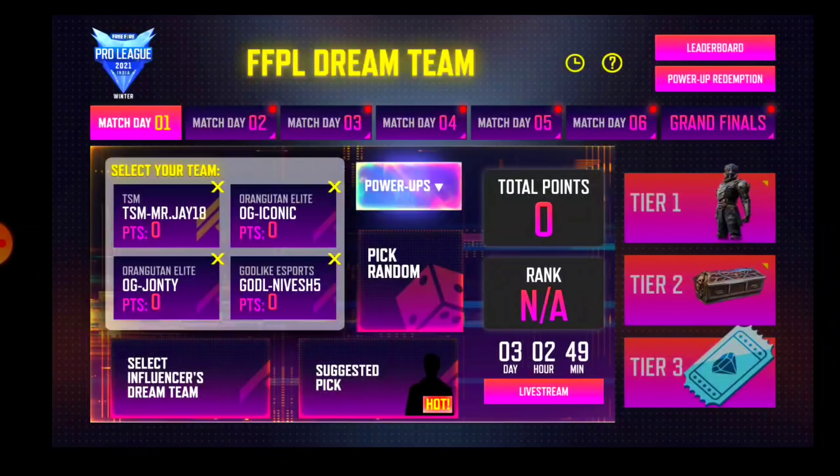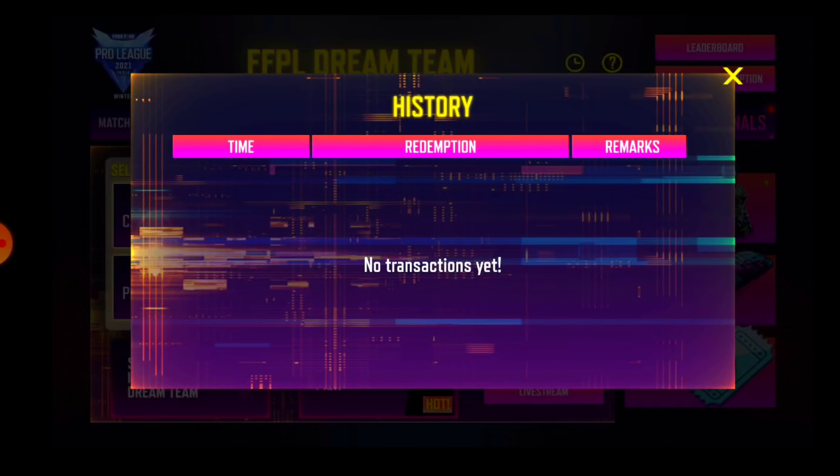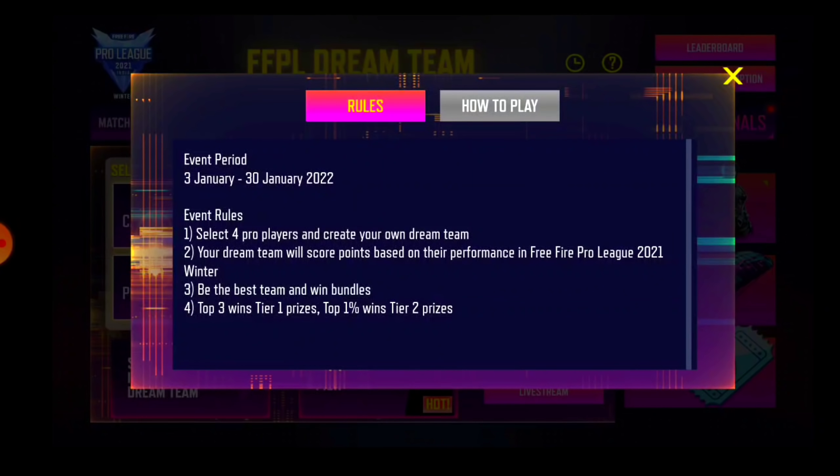I will tell you guys — as you know, the match starts at 4 hours, then you can't select the team and you can't do any changes. This is the rule here, so you can't change it once again. Whatever timing is before, select the team. You will get to see match day 2, match day 3. As you can see here, it is written 4 teams, and the top 3 win tier 1, and the top 1% will get the tier 2 prizes.